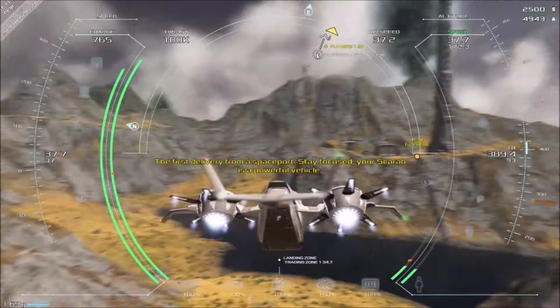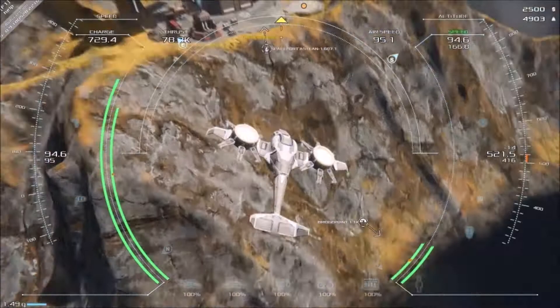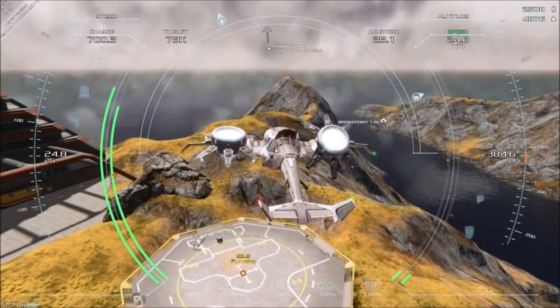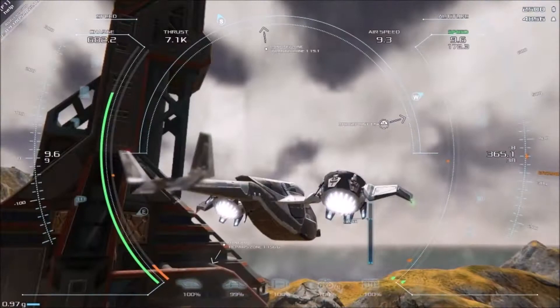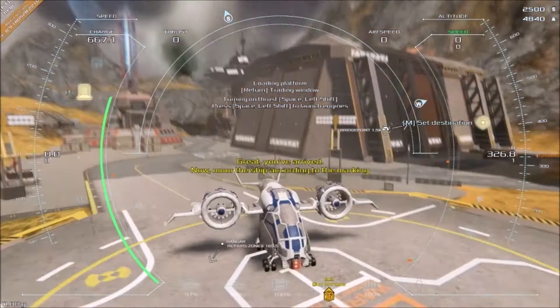This ship is called the Scarab and we have to fly to that place right over there. The controls are a lot different than I expected, but they're interesting — it's a fun flyer. You really have to take notice of gravity and everything. It has some really good animations too. We can see how far we are from the ground, the wheels come down automatically, and we land. It flies very well.